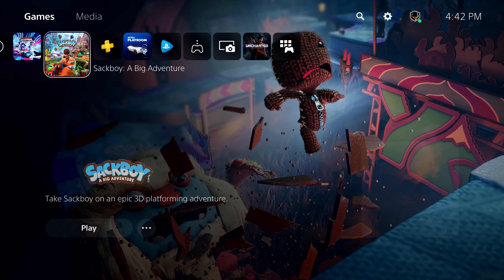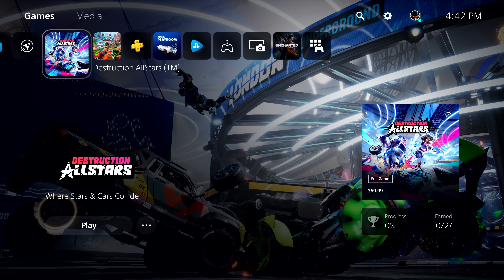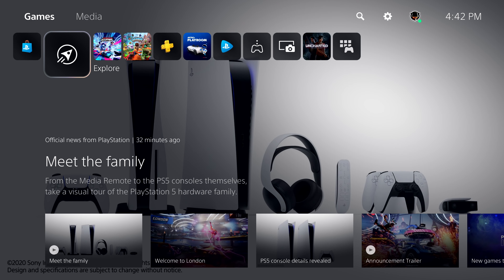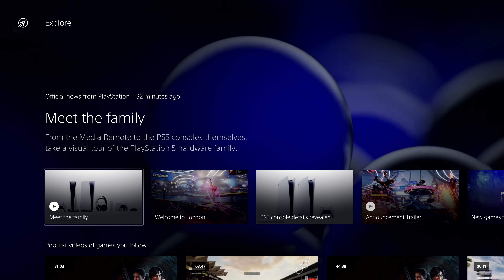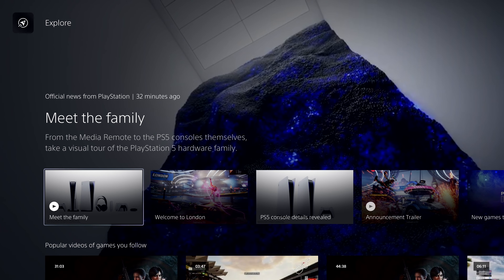Each game has its own hub completely integrated, so all you need to do is scroll down to see activities you can jump right into — video clips, stories about the game, DLC, and more. Backward-compatible PS4 titles will benefit from some of these features too. Let's move one spot to the left and check out Explore, which brings together all your games. Explore keeps you in the loop with official stories from PlayStation and from all the games you're following, including trending media from the community. We'll be testing and learning about this feature in the U.S. at launch, so not everyone will have this on day one.